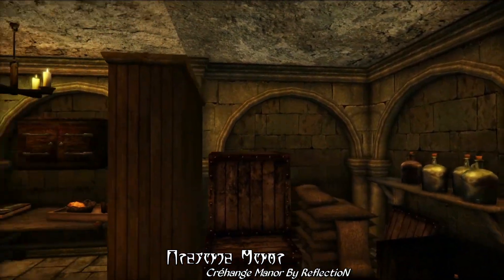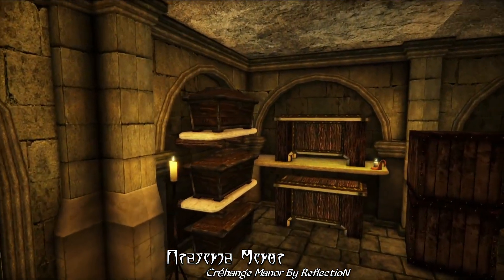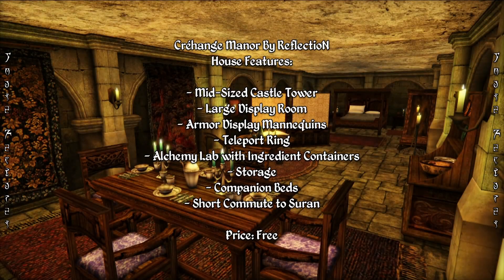Overall, this is just an incredibly cozy Imperial-style home for you to call your own. Like many of Reflection's mods, it is actually based on a real world location, as you'll find with a history book included with the mod. This is a nice free home with plenty of storage, tons of display space, a teleport ring so you can instantly get back home at any time, and a short commute to the markets of Saran. If you're looking for a cozy castle-like abode, this is a pretty good one to check out.